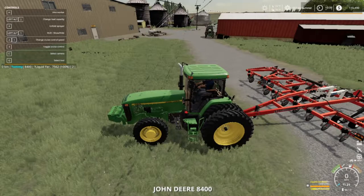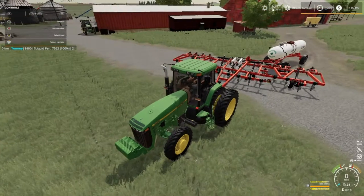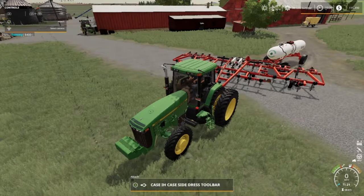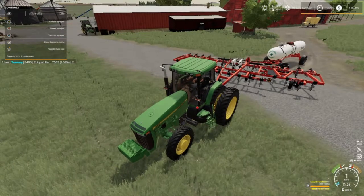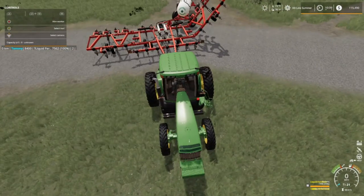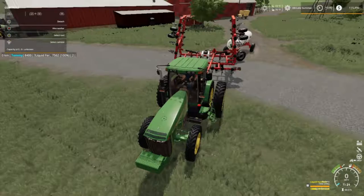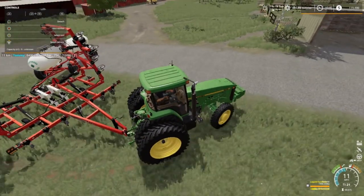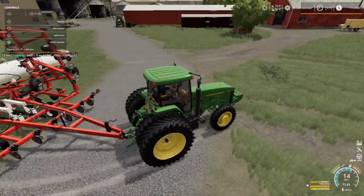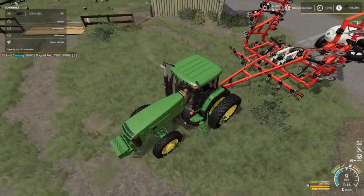I just want to show this off for a second — we got a BB Single NH3 nurse tank back there, and this is the Case IH side dress toolbar where we will be putting anhydrous down. When we get ready to harvest corn, we're going to use this. He's kind of on the back burner for now. But I just wanted to show it off — it's a 5310 model. We're just going to park it right here out of the way.